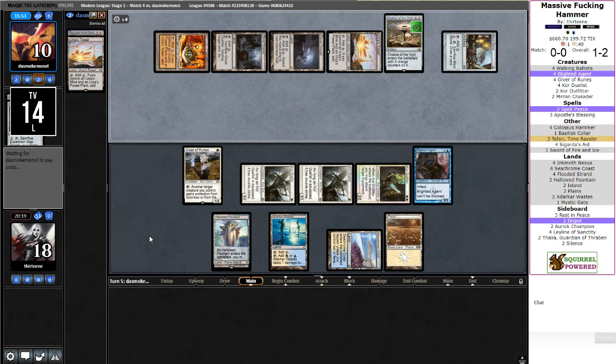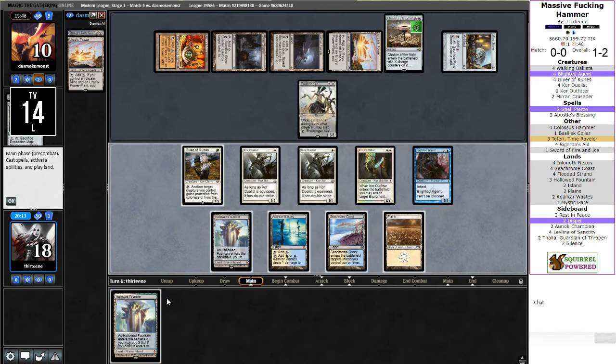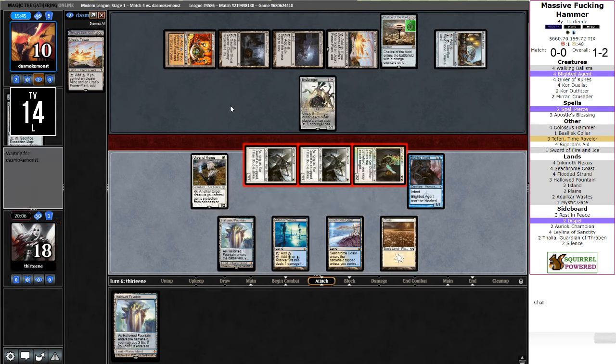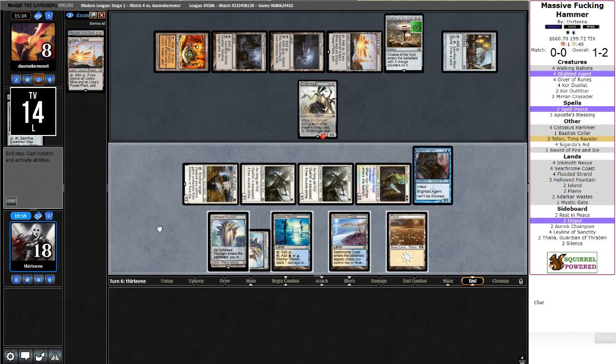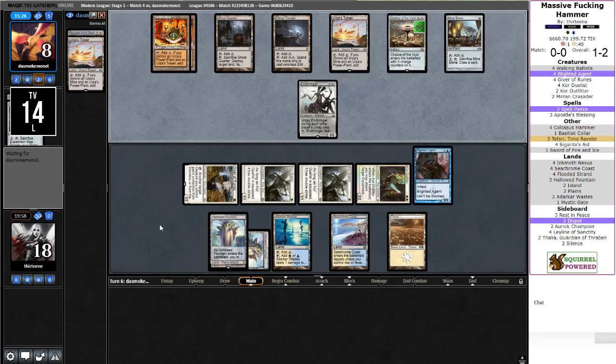Endbringer — that's about as bad as it gets. I need a Teferi. Endbringer's going to clear all of my little dudes and make it so my two-two can't attack. That is painful. Endbringer's going to start picking off the Duelists, so I still have to attack in with them just so I actually get benefit from what I'm doing. I guess it was also correct to attack in with the Blighted Agent there — the additional one point of damage with an Ink Moth would have meant that three hits with a Sword of Fire and Ice would have been lethal.